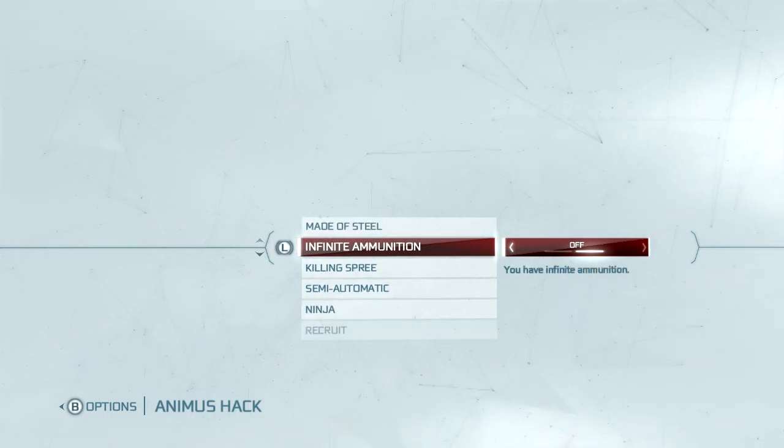Infinite Ammunition. This is just for the bow and gun. Pretty self-explanatory. You don't get more rope darts and stuff like that.